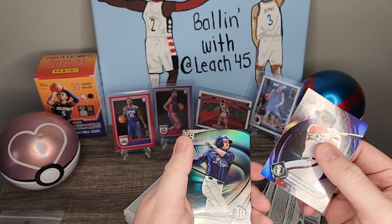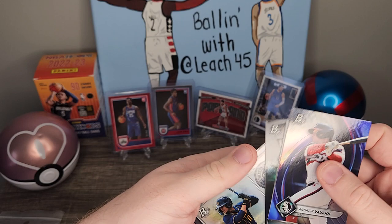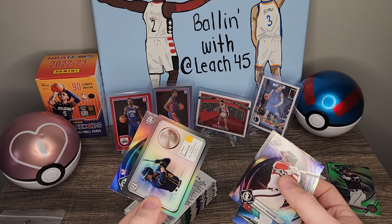Andrew Vaughn, Kyle Manzardo, Eduardo Garcia — and what do we have right here — Sal Frellick, drafted round one overall pick 15, so this dude must be pretty good. And a Jake Burger.